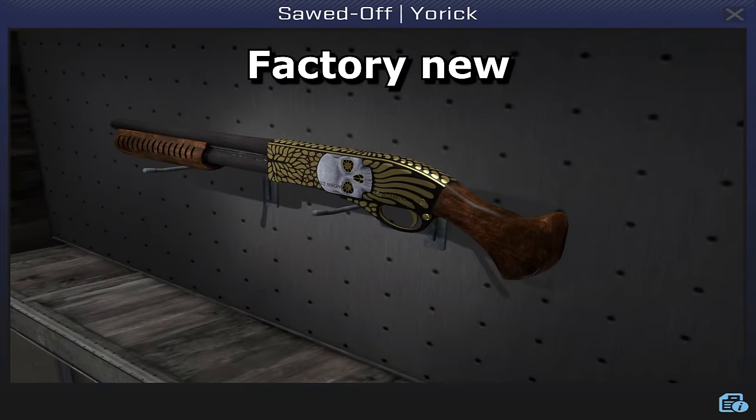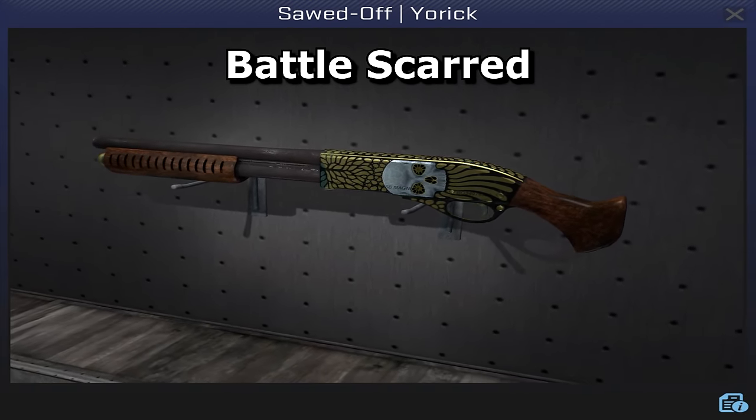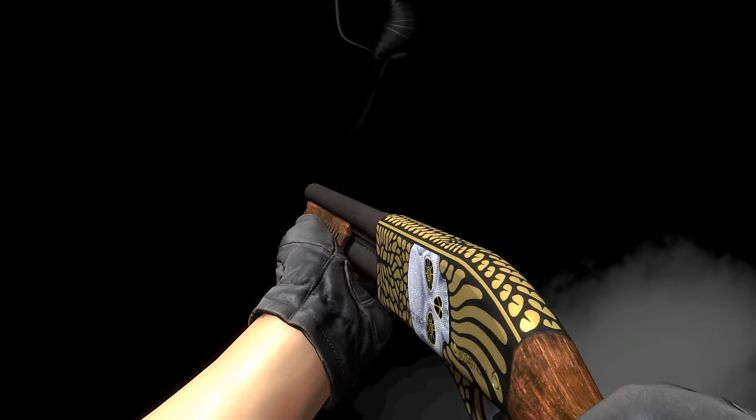He says the metal is supposed to be brass rather than gold, which is why it wears with a blue verdigris. His personal favourite wear value is actually Factory New, without a StatTrak or name tag to get in the way of the artwork.